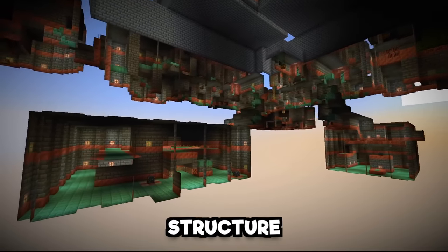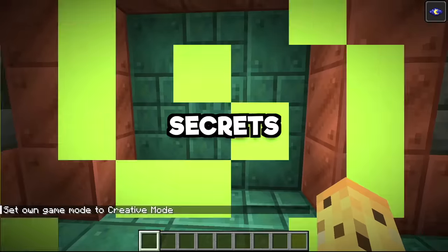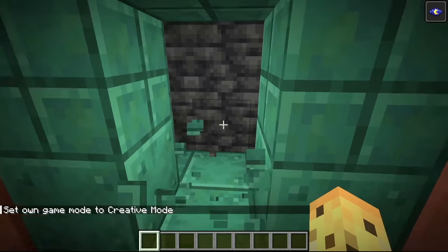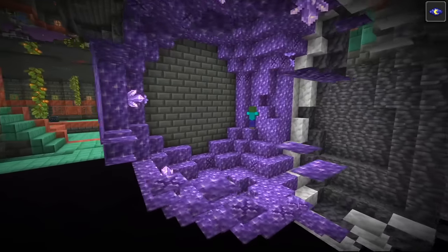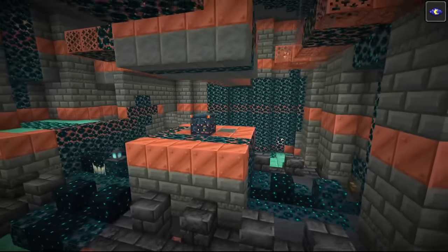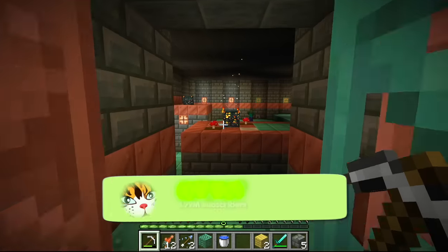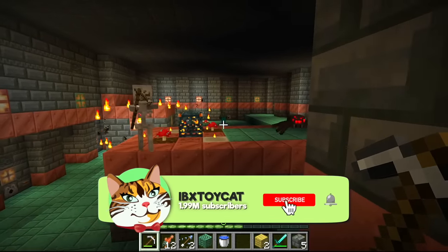The Trial Chambers is Minecraft's newest structure and it is complex, made up of not just hallways, stairs, chambers and secrets, but instead dozens of variations of each. Today, rather than passing on the weird places these things tend to spawn, I'm going to do something even the wiki hasn't done right now: showing you every single room and every single secret contained within the Trial Chambers.